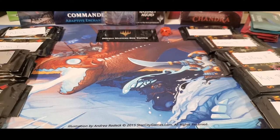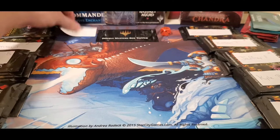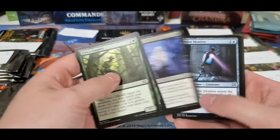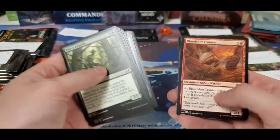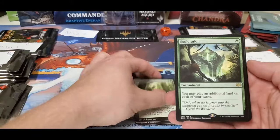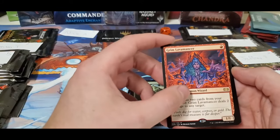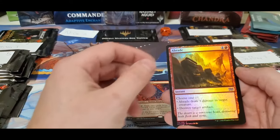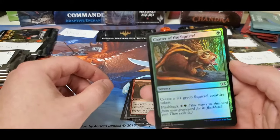Alright, we're going to start up top with my man Nick, pack one. Starting us off: Spell Bomb, Crop Rotation, and Exploration — additional lands, always great — and the Grim Lavamancer. Got a foil Braid and a foil Chatter of the Squirrel.